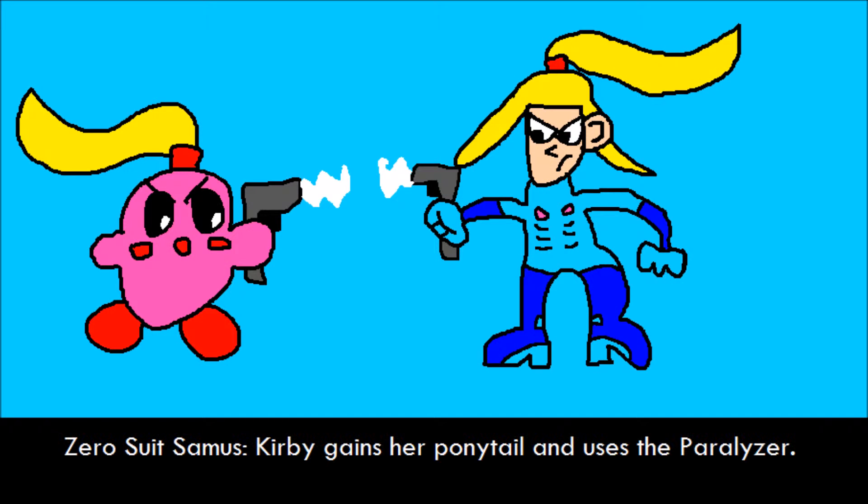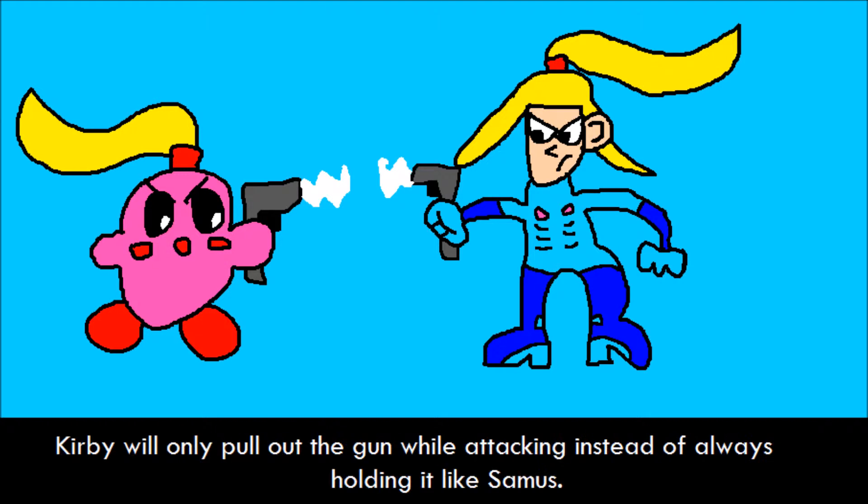Zero Suit Samus. Kirby gains her ponytail and uses the Paralyzer. Kirby will only pull out the gun while attacking, instead of holding it all the time like Samus.